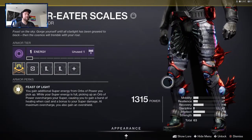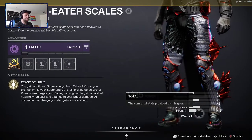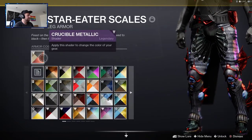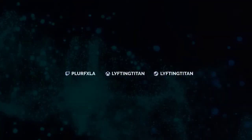Right here is the Star Eater Scales exotic. It kind of reminds me of what Aquaman does. Its perk is Feast of Light — you gain additional super energy from orbs of power you pick up. While your super energy is full, picking up an orb of power overcharges your super, causing you to gain a burst of healing when cast and a bonus to your super damage. At maximum overcharge, you also gain an overshield. I got these to drop at 63 stat level, which is an okay roll. Bungie did a really good job on this exotic — it looks amazing. As for the shader, I'm using Crucible Metallic and it literally looks like fish scales. That is all I have for you guys — thank you so much for tuning in. Make sure you give me a like and follow on my socials: PlurFXLA on Twitch, and LiftingTitan on Steam and Xbox.